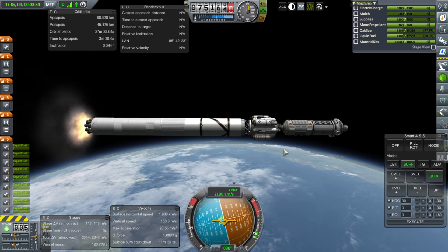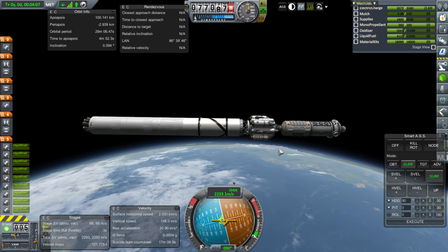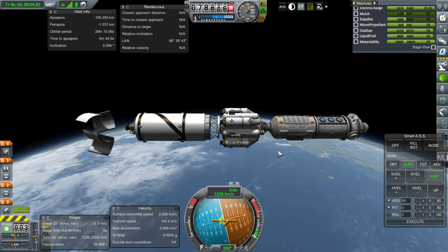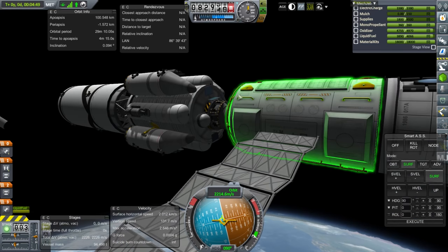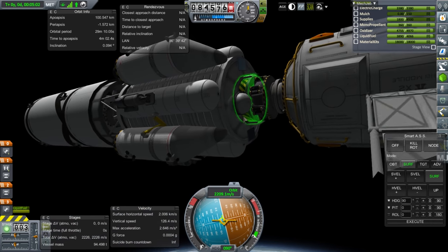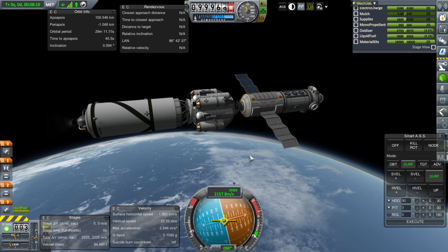I want this stage to re-enter, so let's give it a little more before separation — we're only wasting 66 meters per second. Separation and ignition of the next stage. We can coast to apoapsis. Did I remember to put comm devices on this? I thought I had, but I might have replaced the part. Well, the probe core has a built-in comm. I had put antennae on some of the pods, but I think I replaced them. Poodle stage bringing us to orbit.